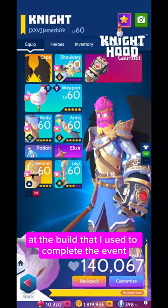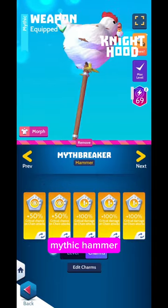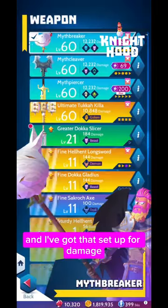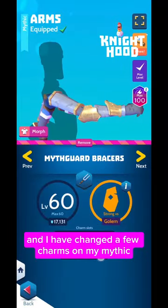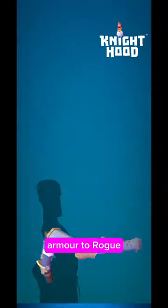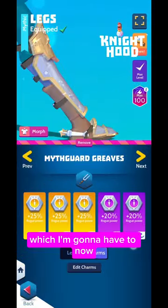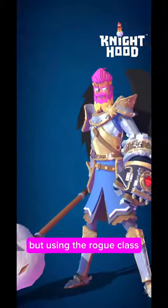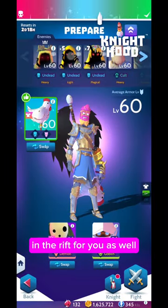This is a quick look at the build I used to complete the event. I'm using the mythic hammer and I've got three chain damage charms on there. I have changed a few charms on my mythic armor to rogue. And then using the rogue class, I'm going to be able to test out Lucius in the rift for you as well.